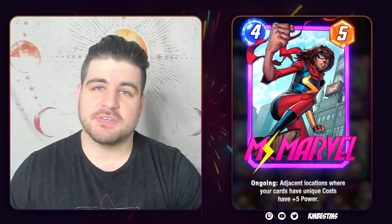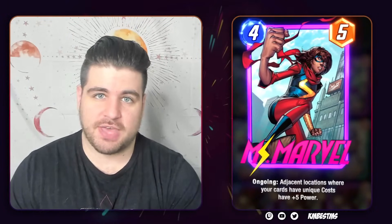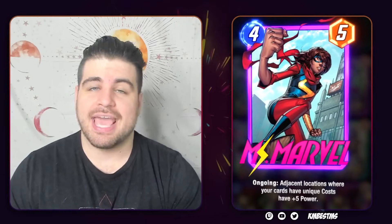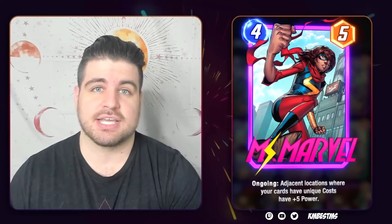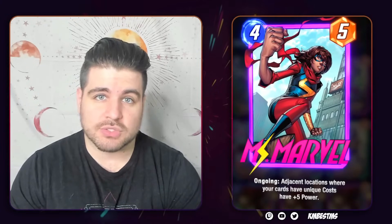She provides up to five power to either of your lanes on the adjacent side, so she typically goes in the middle as a four-one-five effectively, as long as the cards in those lanes have costs that are not the same. So if you put a Zabu and Black Widow in the same lane, sorry — no Miss Marvel buff. You will have to actively think about this kind of stuff until it becomes second nature.